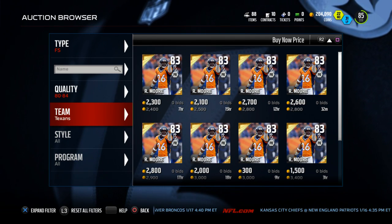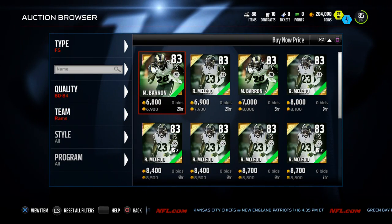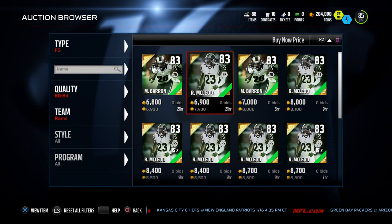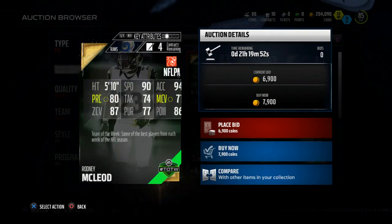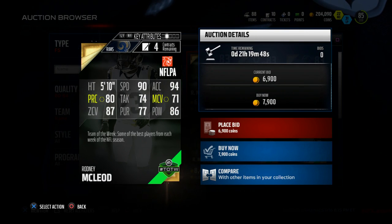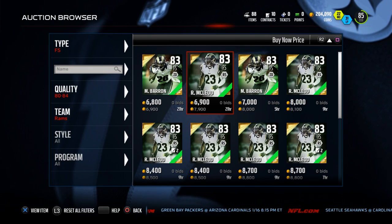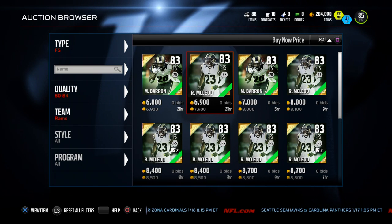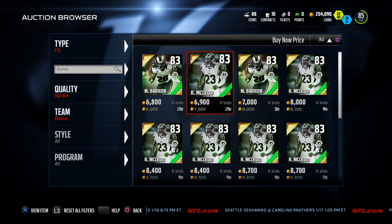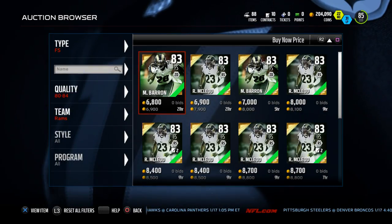The number two guy I wanted to check on in the market — he is unfortunately going for a little bit higher. That's Rodney McLeod, going for about 8,000 right now. He's got 90 speed, 87 zone, 86 hit power, 74 tackling, 77 pursuit, 94 acceleration, and 71 catch — a really solid, well-rounded safety. There's also a Mark Baron card, but his coverage stats are a little off. If you wanted to user him, that's a possibility, but for my purposes I'm going to leave him be.